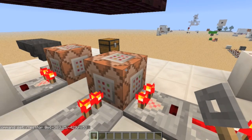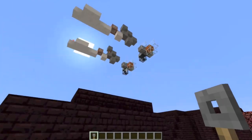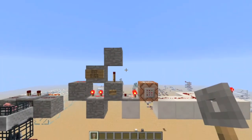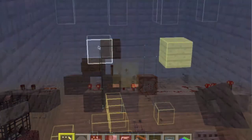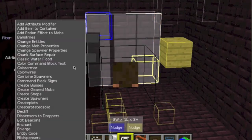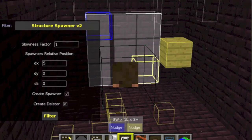And when it gives an output it activates this command block which is some wireless redstone to activate these spawners. Now this is hooked up to the delete spawner. To get the spawners you want to open up MCEdit once again, highlight the area you want to use, and then go to use Sathblank Structure Spawners version 2. Then select the position — I did 20 blocks up on the Y coordinate.